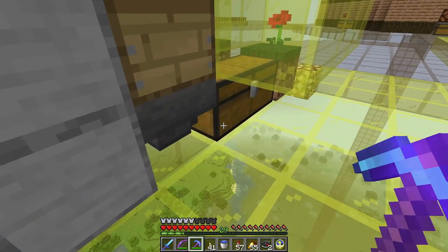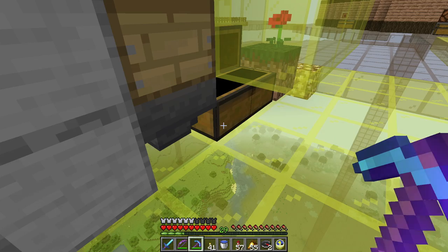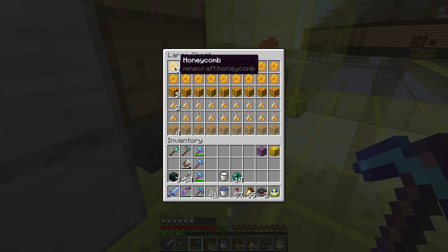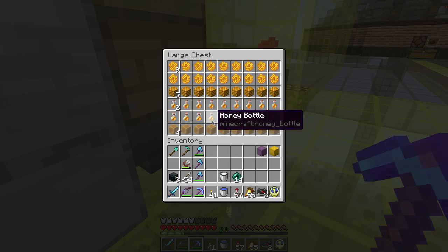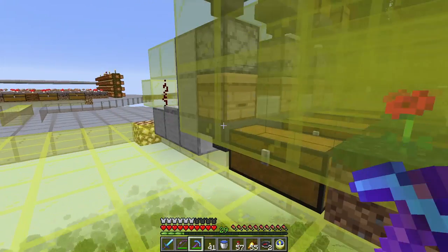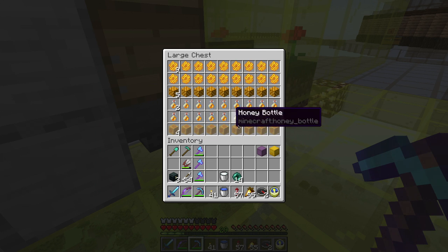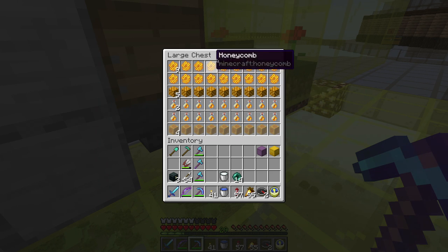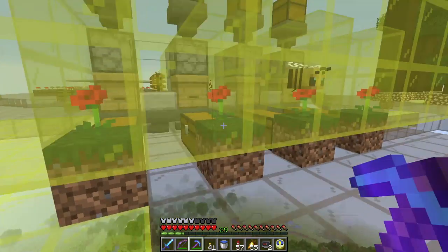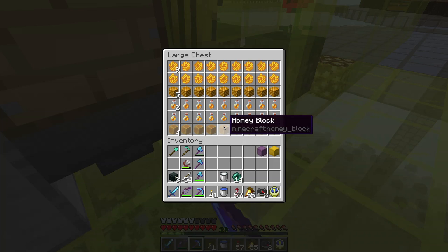This one does honeycomb, and the other three do honey bottles. The reason for the imbalance is that each time I harvest from the honeycomb, I get three honeycomb out of it — that's why this is like a multiple of three. And then each time it harvests from one of these three, it only fills up one bottle with honey. So I've set it up and I'll put an item sorter or a shulker box filler on it. Instead of having them go into their own chests like I had set up originally, I just ran the hopper line down here so they all flow into this chest.